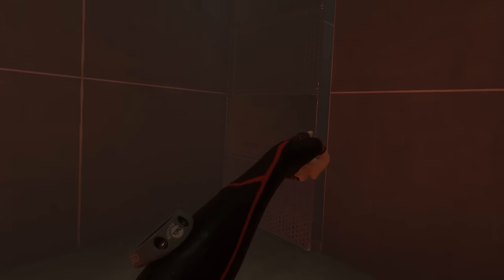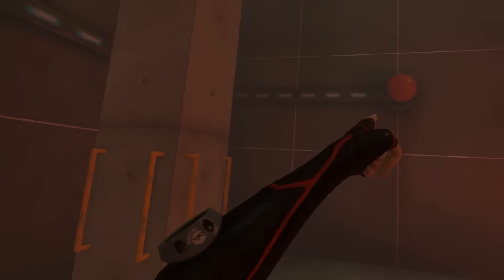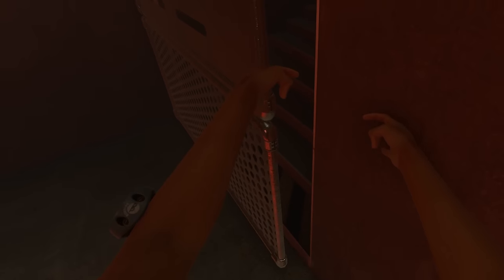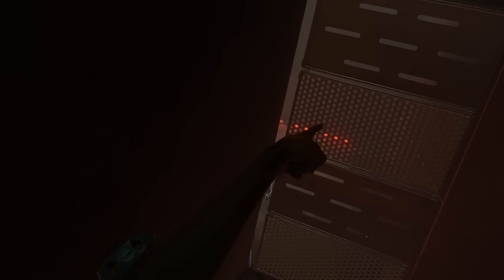This door in Long Run is only openable if you finish the puzzle. But you can actually walk through it — if you put your arms forward and then try to run through it, it will sometimes work. That's how you glitch through this door.